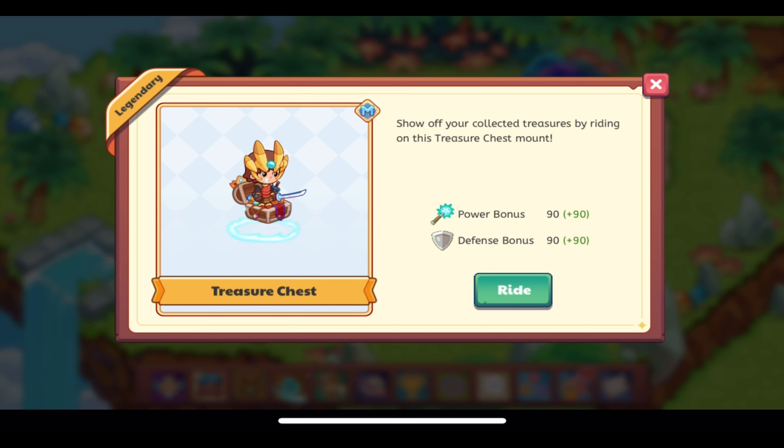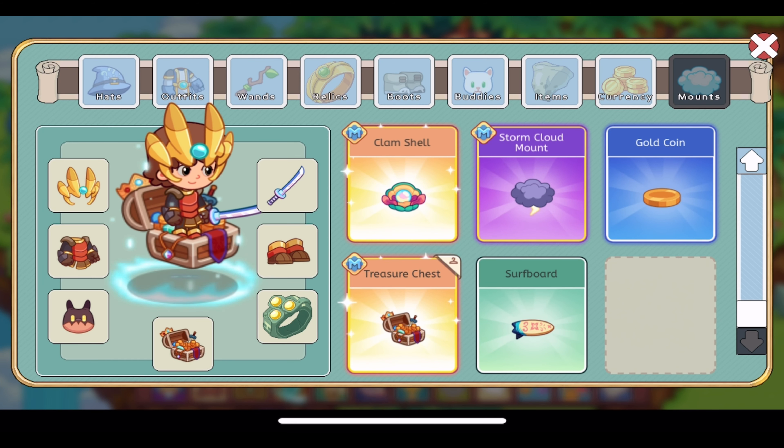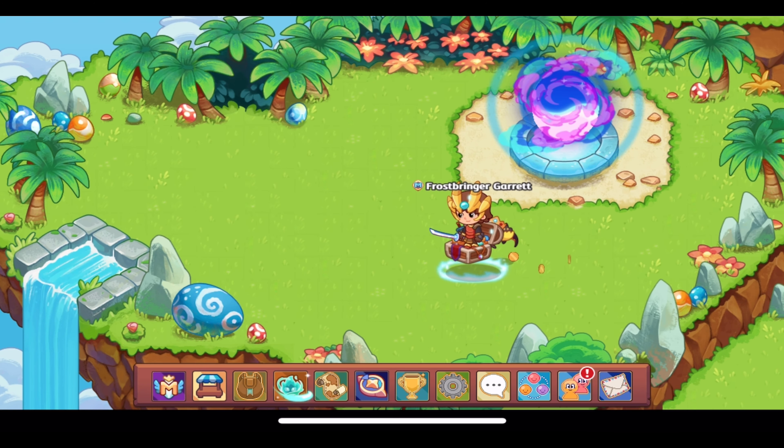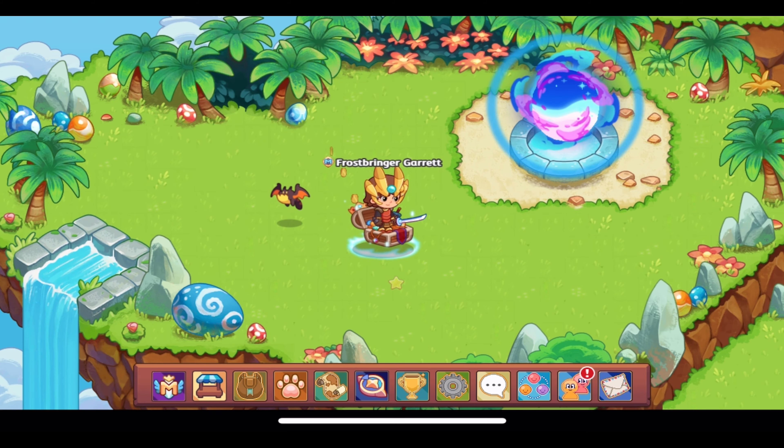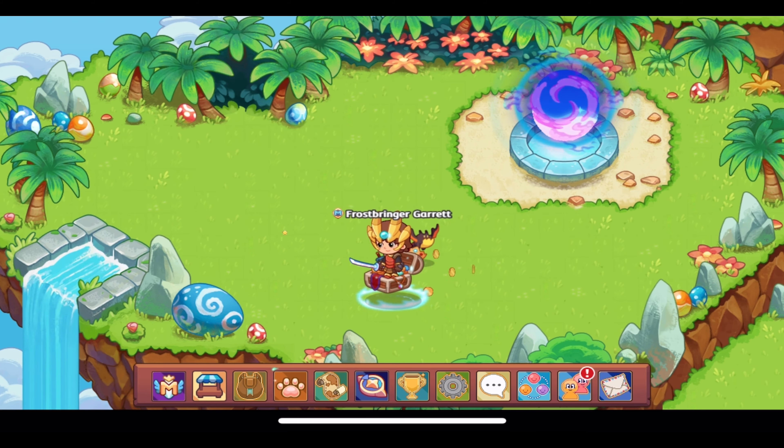Then we have the new Treasure Chest Mount, which is legendary and for members only. This one looks so good to ride on — it looks perfect. 'Show off your collected treasures by riding on this treasure chest mount.' You're standing like perfectly inside the treasure — it's very cool. It has a power bonus of 90 and a defense bonus of 90, which might make it the best or one of the best mounts. It also has gold coins trailing behind you.